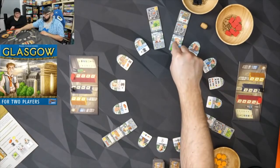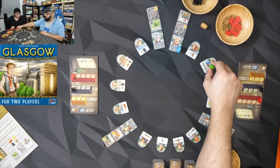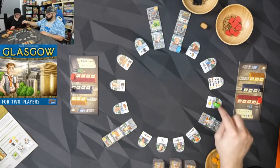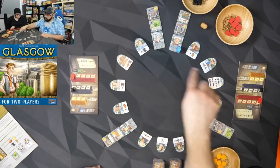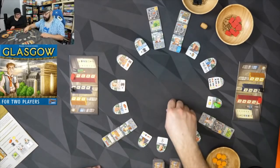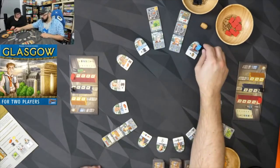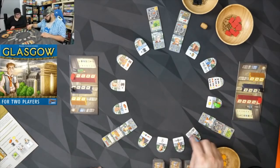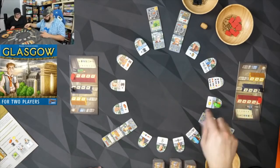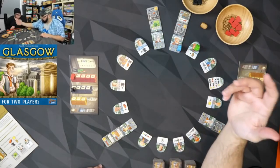On my turn, I grab my little worker and I can move as far as I want, stopping wherever I want and activating that spot. After that, whoever is farthest behind takes their next turn. So if I move, Amanda could go there, take an action, go there, take an action, then go there and take another action before it's me again.